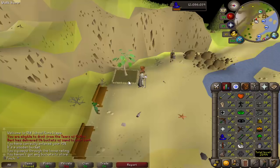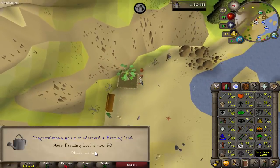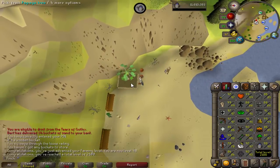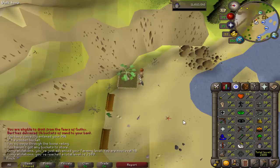Got a big level coming in after checking this Papaya — 98 Farming and 2,100 total overall. At the rate I'm going, 99 is not going to take me too long. I'm really enjoying the Farming Guild. I'm hoping to continue doing lots of the farming contracts as well, and I've got a Hespori seed that's growing at the moment, so I'm hoping to check that in the next couple of days once that's grown.